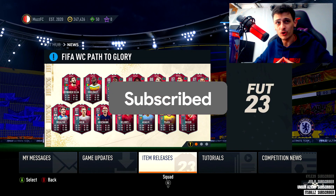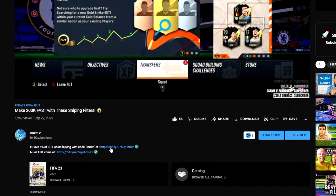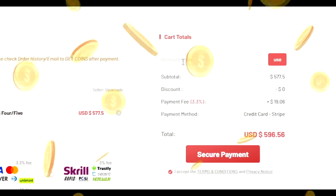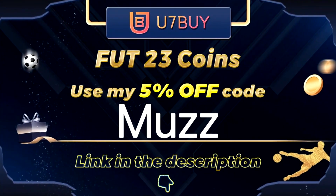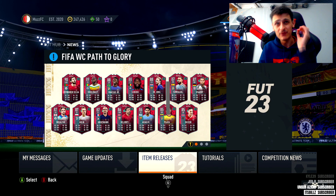With this brand new World Cup promo, it is an absolute gold mine in terms of sniping filters. For cheap and reliable FUT 23 coins, head over to u7buy.com — they deliver fast and reliable coins. Make sure to use code 'muz' for 5% off at checkout; links in the description.